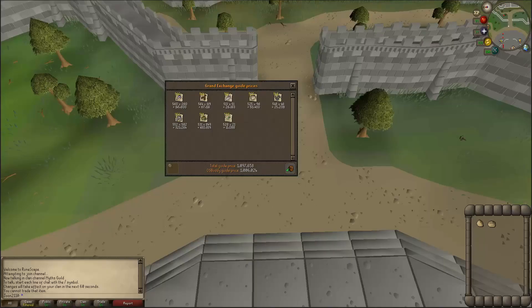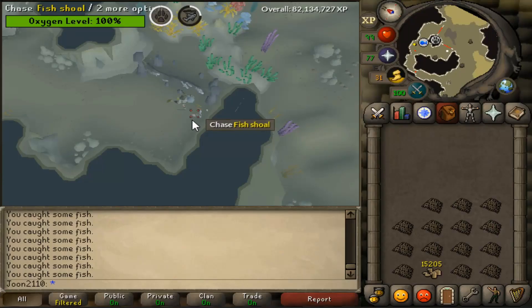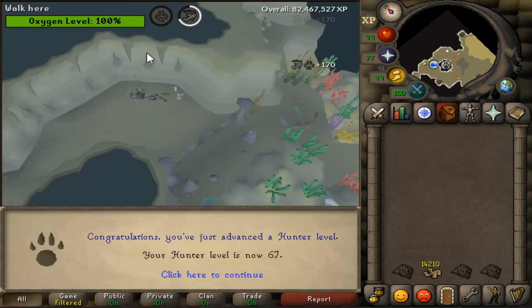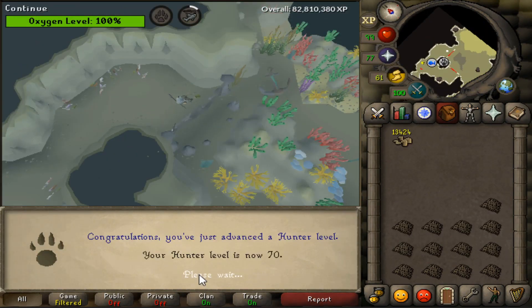This is all the loot I got from 10 hours of drift net fishing, or 499 drift nets. After selling it, I received 1 mil, and when I reduced the cost of the drift nets, I was left with a loss of 1.5 mil. In order to have broken even, I would have had to have bought the drift nets at 2k each — but I bought them at 5k each. So unless they go down in price, you're not going to make any profit from these. But on the bright side, I gained 7 hunter levels and just one fishing level.